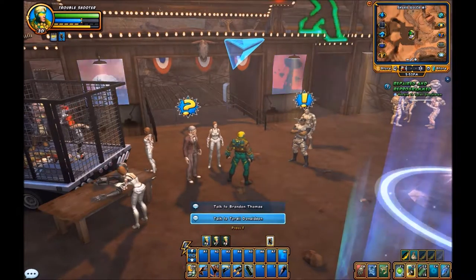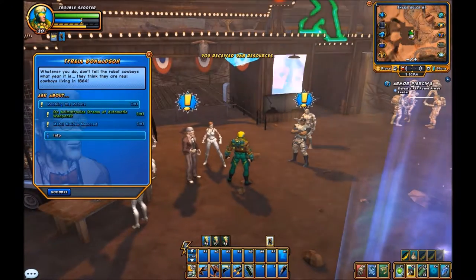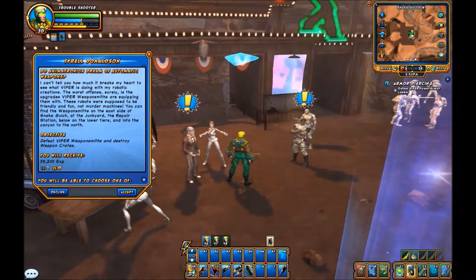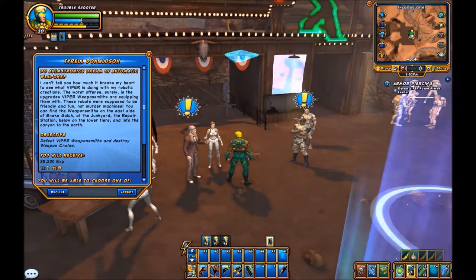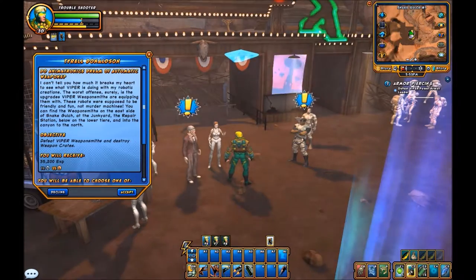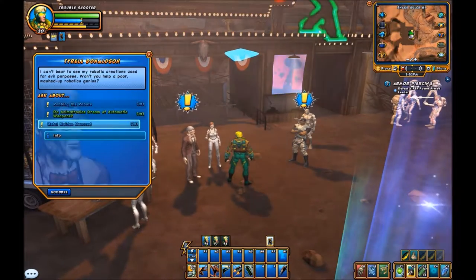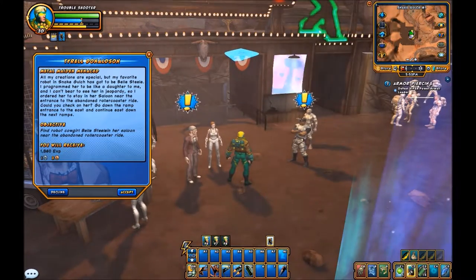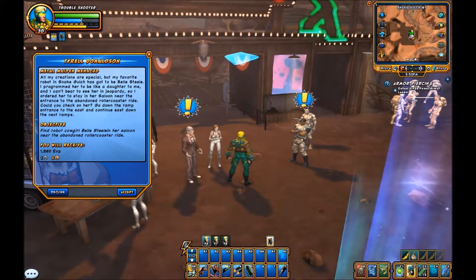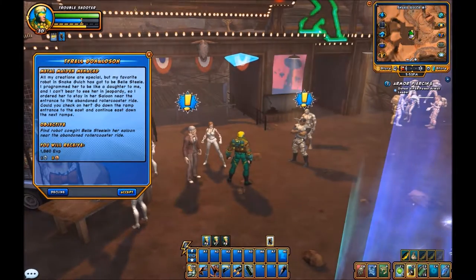Alright Tyrell, what you got for me? Well done, Troubleshooter. Can't tell you how much it breaks my heart to see weapons like this. Our special — my favorite about Snake Gulch — she's got Belle Steel. I programmed her to be like a daughter to me, and I can't bear to see her in jeopardy, so I ordered her to stay in her saloon near the entrance to the rollercoaster. Did you check on her?